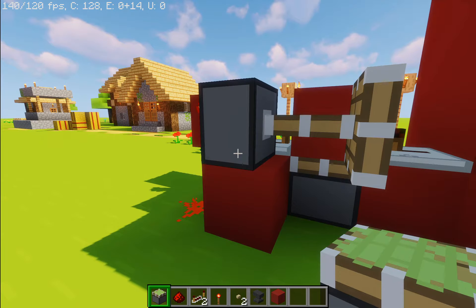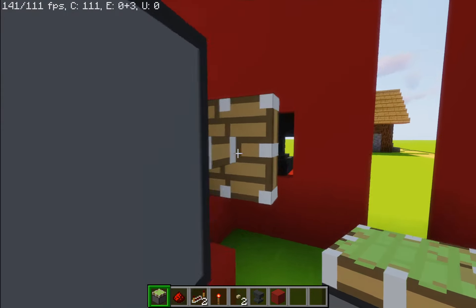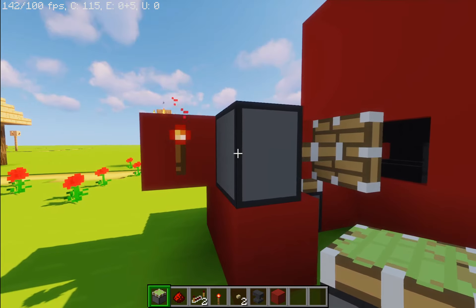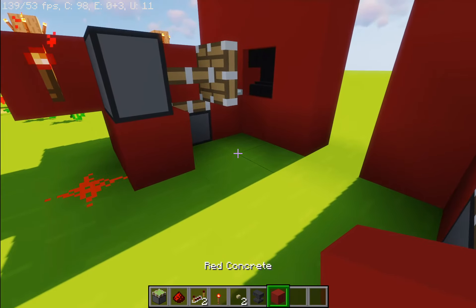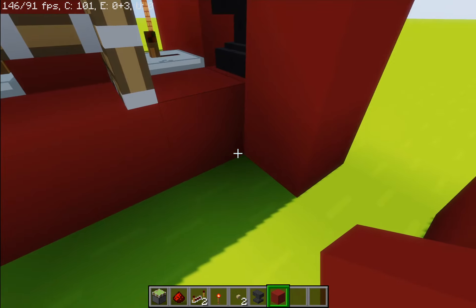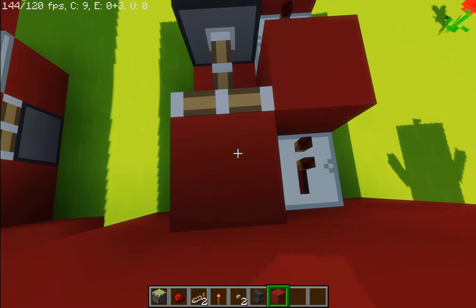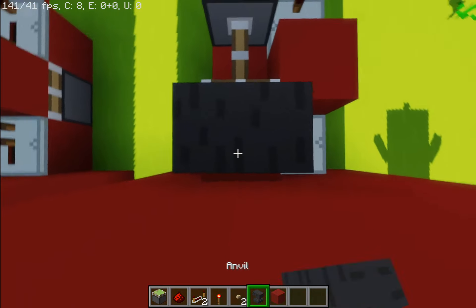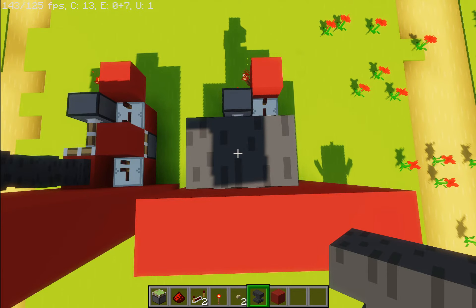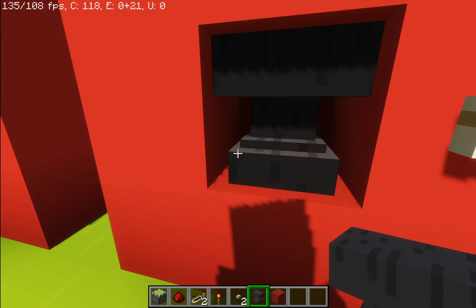On top of that block, place a sticky piston. I'm playing in Java 1.16.2 Optifine, but Optifine doesn't really matter — if you're playing 1.16 somewhere in that version, this should extend. You want to place two regular blocks right on the bottom right here. Make sure you place those blocks, otherwise the anvils will be getting jammed and you do not want that. Now place a block connected to the sticky piston, and place some anvils on top of the block you just placed. These anvils are the ones that are going to be replacing the anvil currently in use.